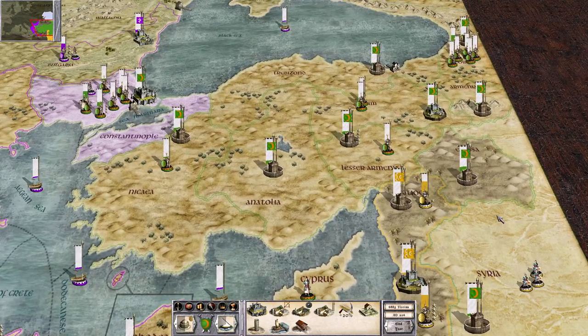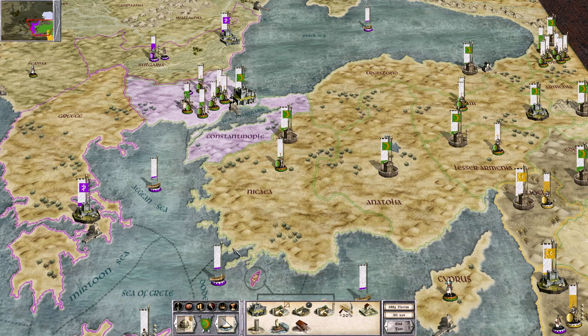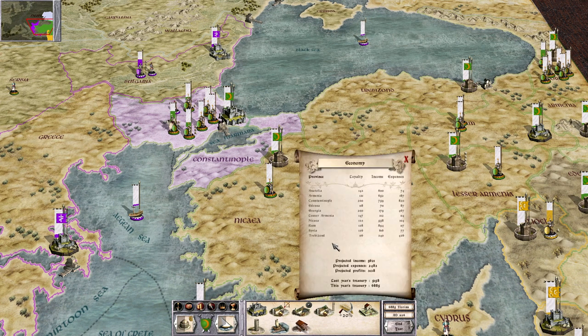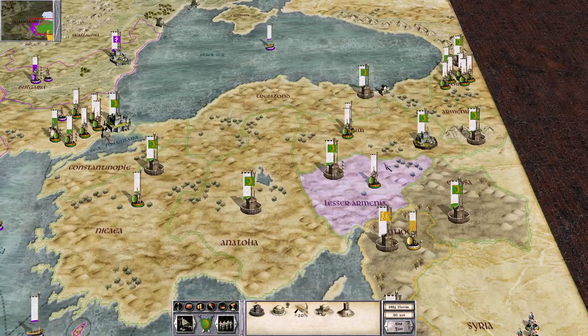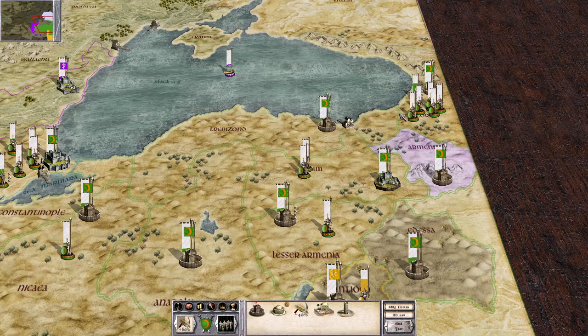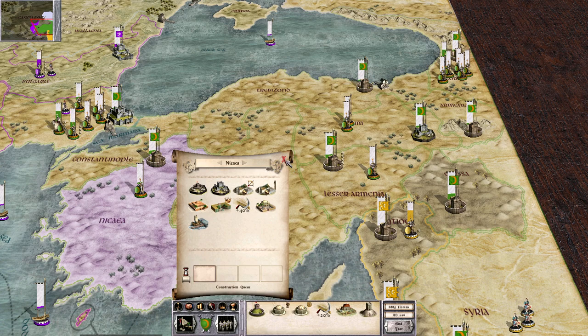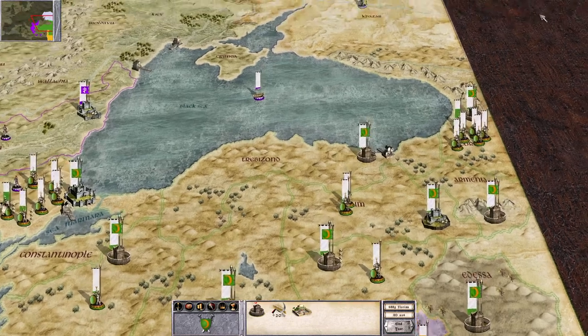Right now we have ten provinces. I want to say we started off with four. Income is good. We're in third place behind the Italians and the Byzantines, tied with the Hungarians. We don't have any recruiting going on right now outside of boats, so I should probably take care of that.